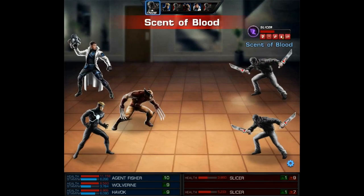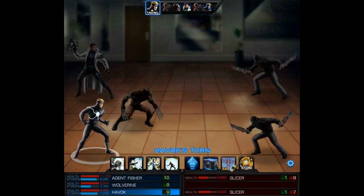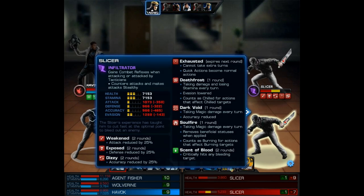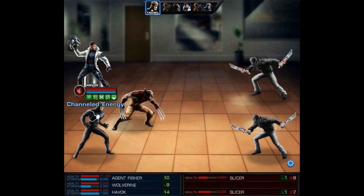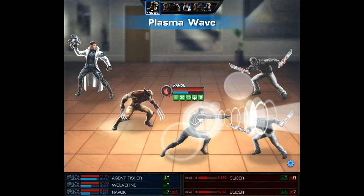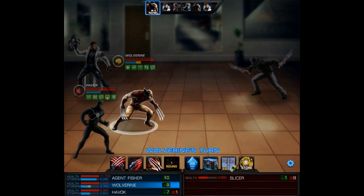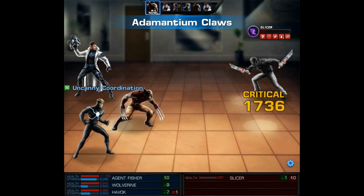Now that it's Havoc's turn we're gonna go for an epic overkill, so let's go ahead and use his level 9 which is Channel Energy, then after that we're gonna follow it up with his level 2, so that's gonna be a Plasma Wave on this bottom Slicer. There it is — 53,000 damage and an epic overkill! With Wolverine we're gonna finish off the top Slicer and he's gonna do a double attack.